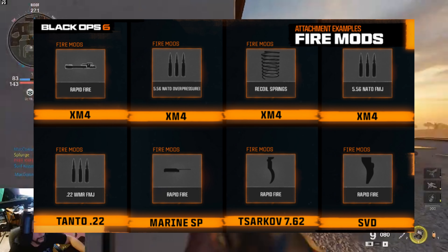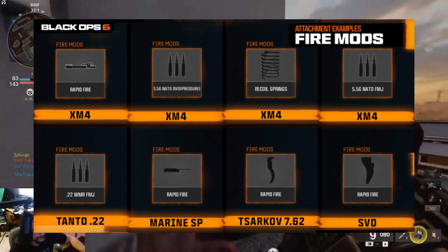Fire mods, depending on your weapon category, can help with how fast your weapon shoots and also with bullet penetration.